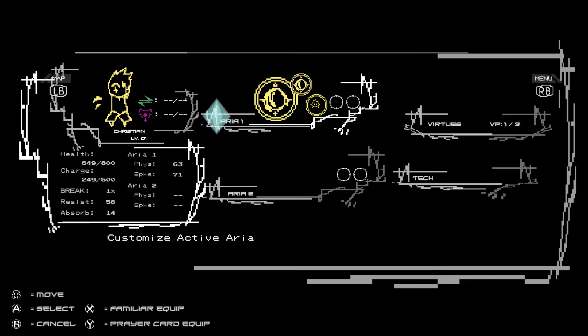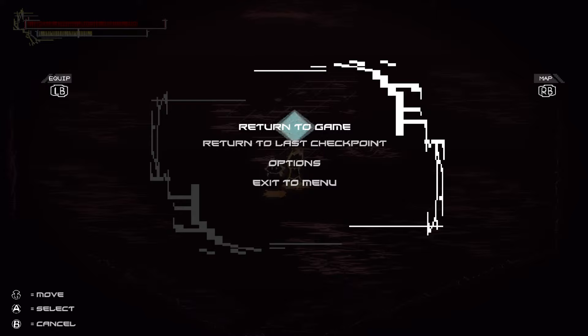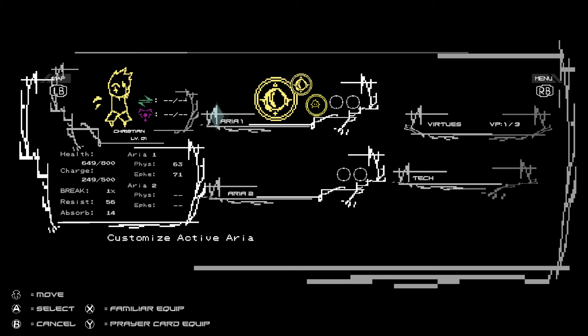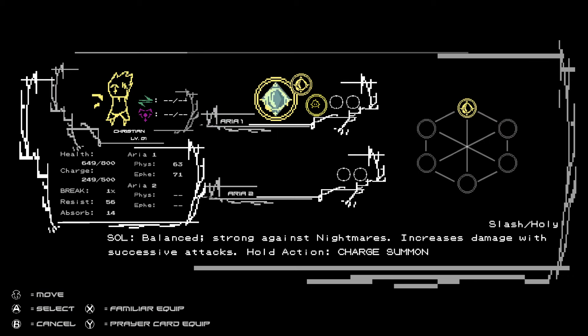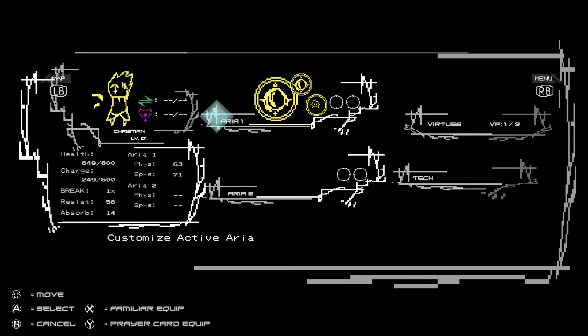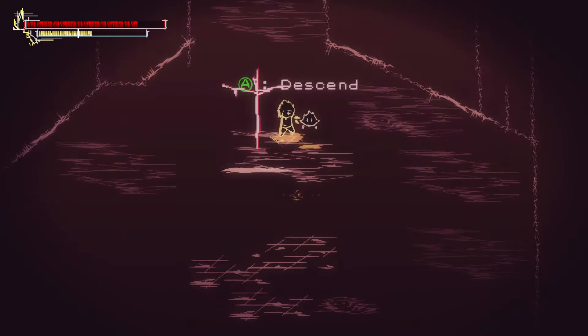Now we can go back to the main menu — or go to the equip screen. Let's try this. Equip Aria. Sol — balanced, strong against nightmares, increases damage with successive attacks. Hold action — charge summon — shoots a powerful laser in combat. That's our first familiar; seems like we can have up to three, but we can find more overall. Let's descend.